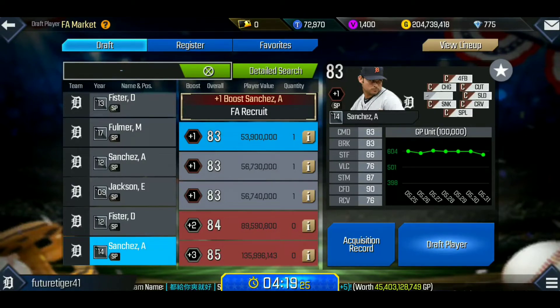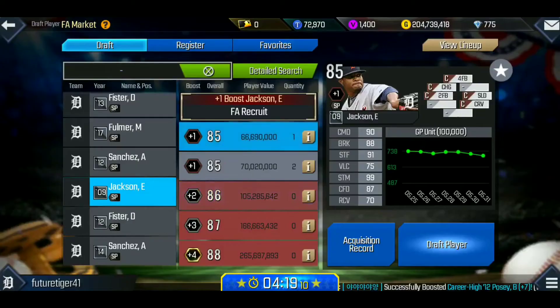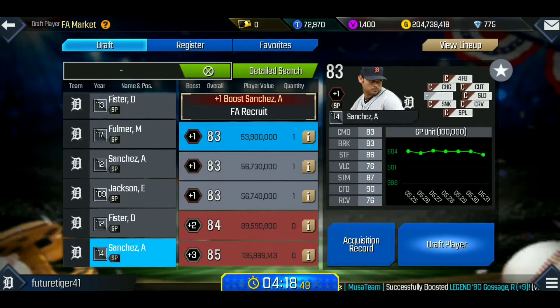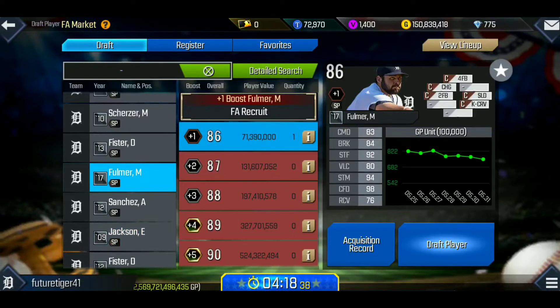Going back to WAR — Sanchez has a splitter! I'm thinking of adding this card because the price is really low. We only have 204 million GP left after starting with 999 million, so we don't want to overspend. The Sanchez card makes sense because of that splitter and because you can still advance the card — it's an 83 overall with decent command, decent break, and really good stuff. Then the Fulmer card with a two-seamer, four-seamer, and slider looks great too.